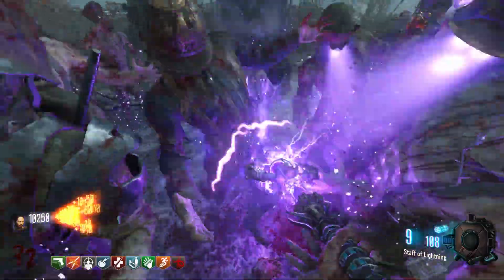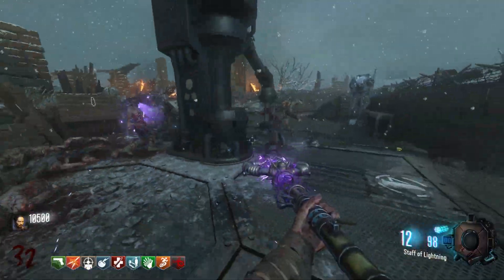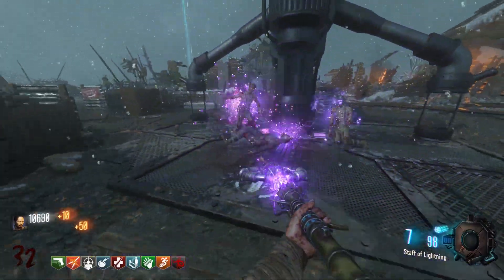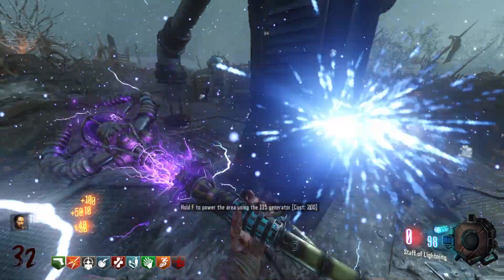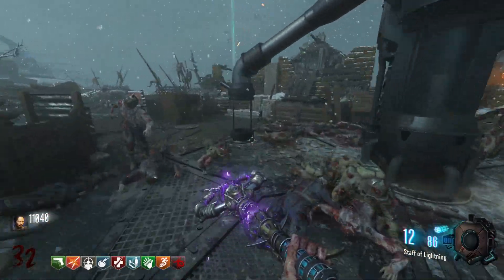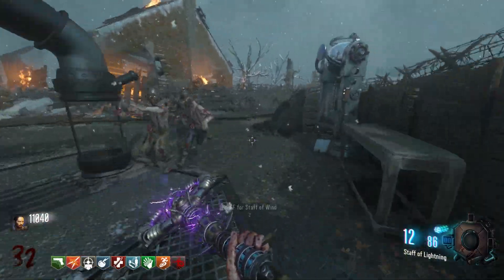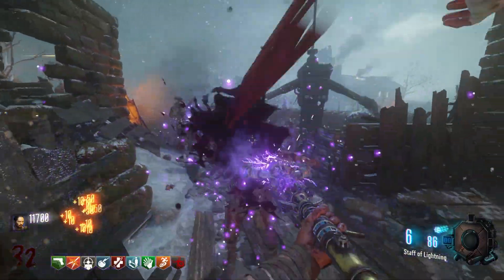Coming in at number 14, I'm going to have to go with the Lightning Staff. I do kind of like the Lightning Staff, but really it's kind of just like a worse version of the Storm Bow. It becomes a two-shot pretty soon, and upgraded it's not that great, so that's why it falls so low. For me, personal preference, it's just my least favorite staff and I don't use it a whole lot. I just don't think it's that good.